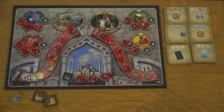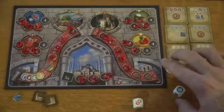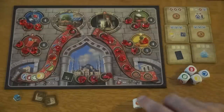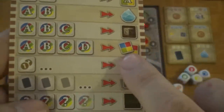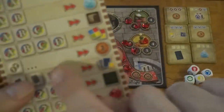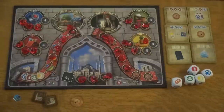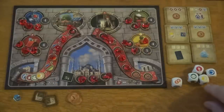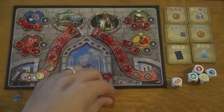Let's say it comes back around to me again later on. I roll again, and let's see what I got this time. I've got four unique ones and some money. Four uniques can give me any two resources I want. And money — the more money tiles I have, the more money I make. So those are my two actions: I'll make two gold, and I get to take any two resources — not wild cards, but any two resources I want. I'll take a couple of carpets.